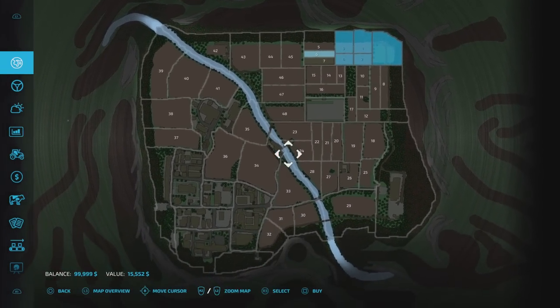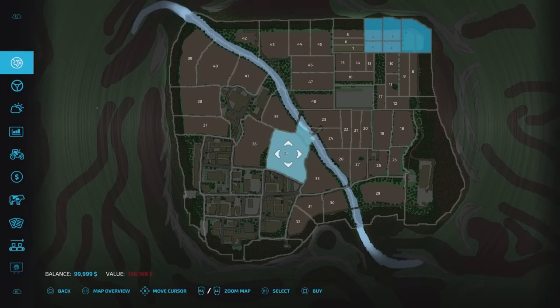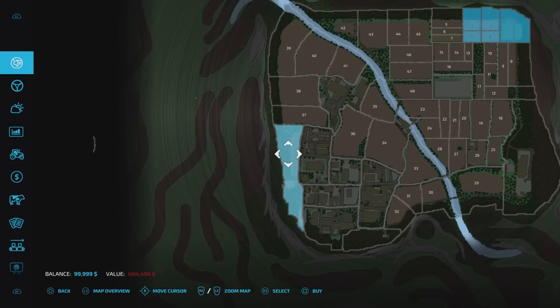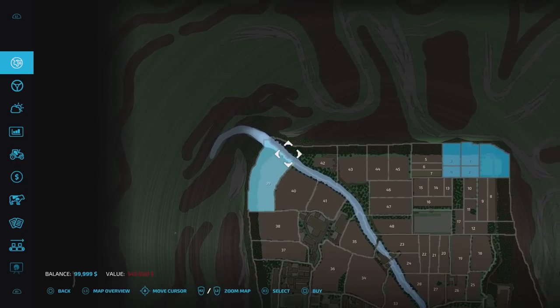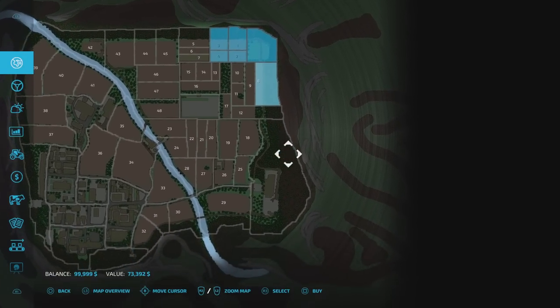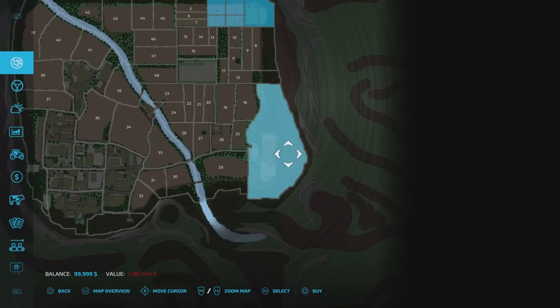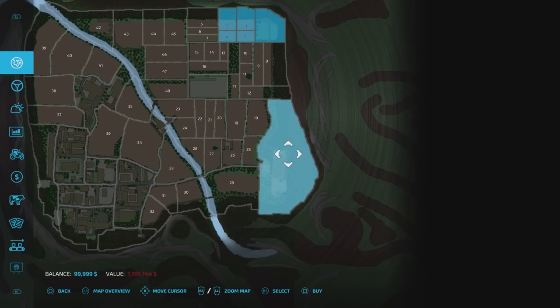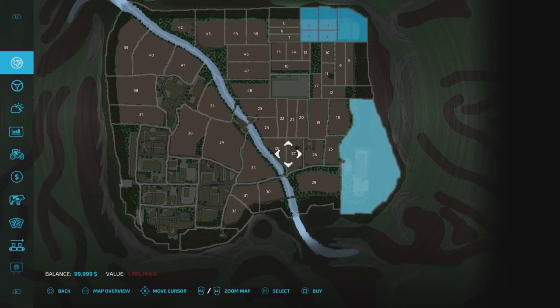We've got some fields from about 15,000 up to larger plots like 34 for 138,000 — so not mega expensive. There are forestry plots pretty much all around the outside with no verges or periphery on this map, so you've got a fair bit of forestry in little chunks. There's a massive bit down here at 1.1 million, but if you've done a lot of forestry you can afford that.